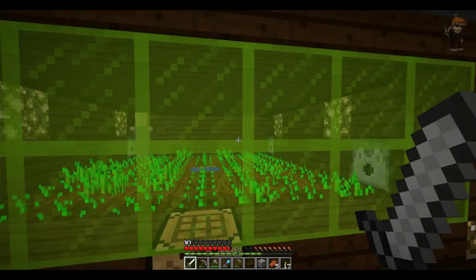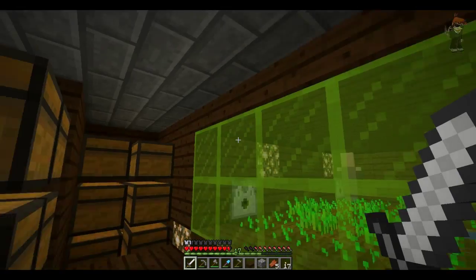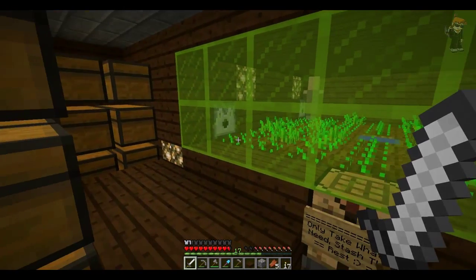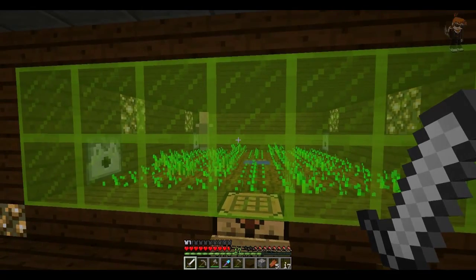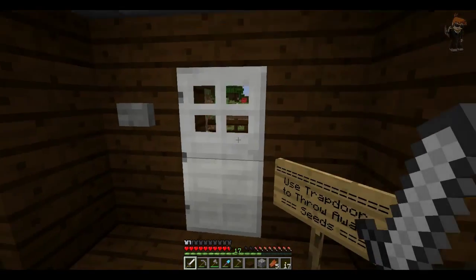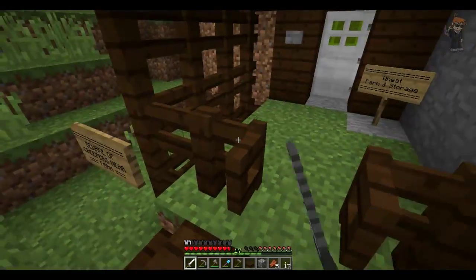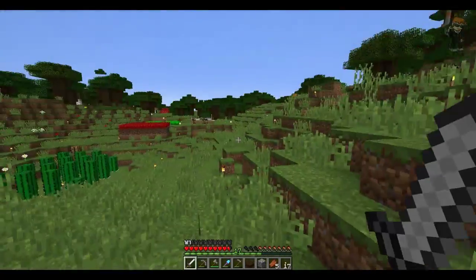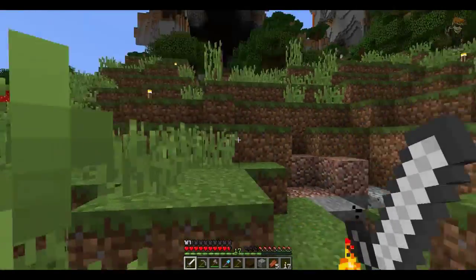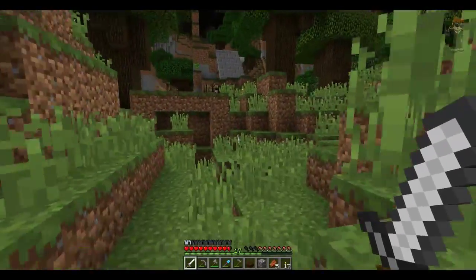That's pretty much that. That took me a good few hours just to build it, and then finding the villager was a pain. I like the mechanic of it, but I can't do this in my secret lab - well, it won't be secret because everyone now knows where it is. It's in the cliff up there - spoiler alert. In my lab, where all my automated stuff is going to go, I probably won't do that design. That's just a community design, I'll probably do something different.